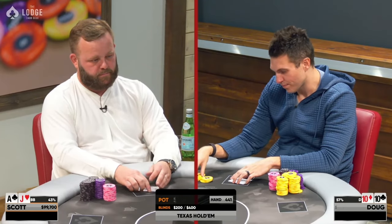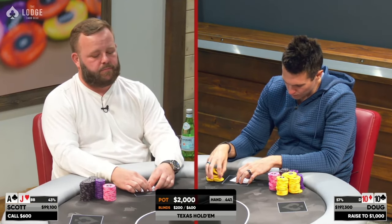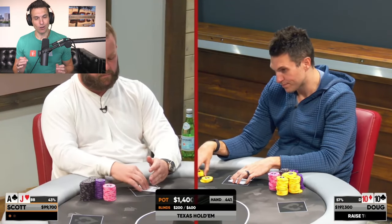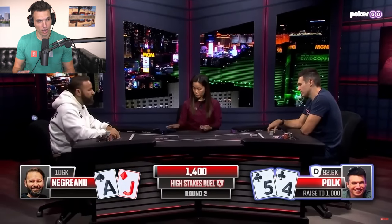Moving on, let's get into our hand today. This pot was one I played over at The Lodge — a Heads Up No Limit hand where the pot got pretty big and started pretty small. Our hand begins at 200-400 Heads Up No Limit with roughly $100,000 stacks. I open the button with pocket tens as I would with all my hands, and Scott looks down at Ace-Jack and decides to flat, which is kind of funny because we just reviewed a hand versus Daniel Negreanu where he decided to 3-bet. Both options are correct — you need to be mixing some of both.